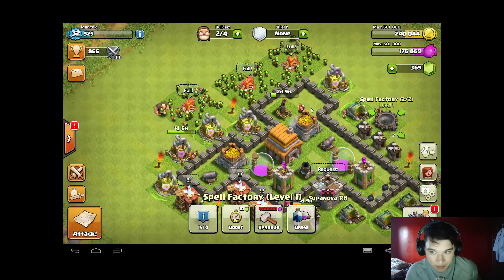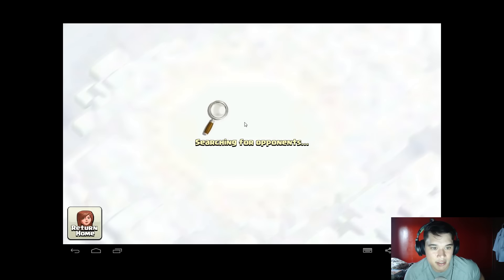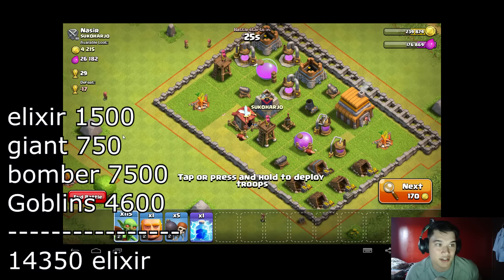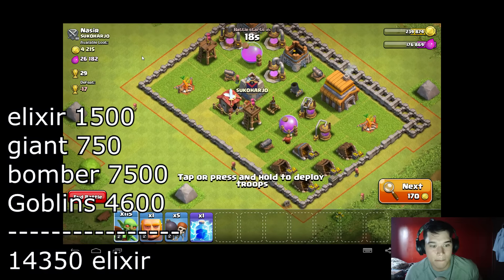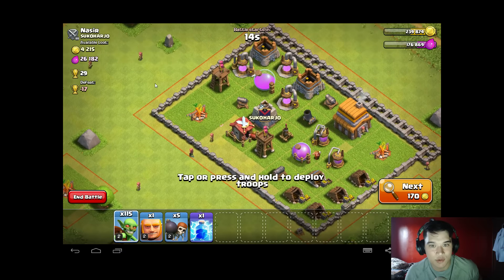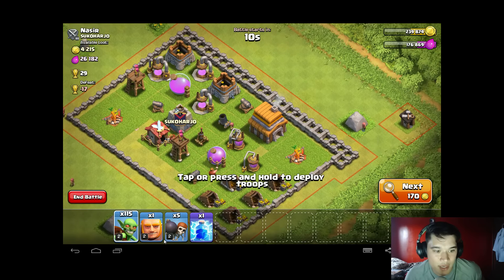We're gonna go attack and show you how good the strategy is. I've calculated how many resources we need to break even using this army, and that is 14,350. As you can see, we can actually make quite a bit right here. This is kind of a low-level base, but it's very easy to attack and we're just gonna rush it anyway and take it out.